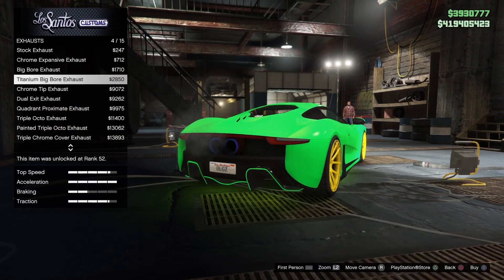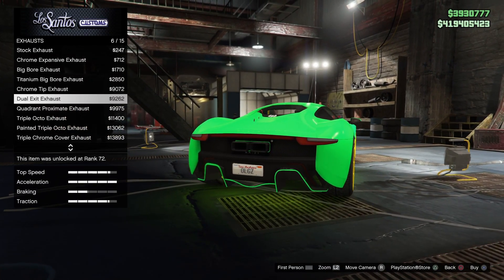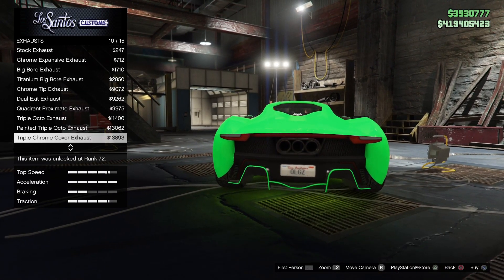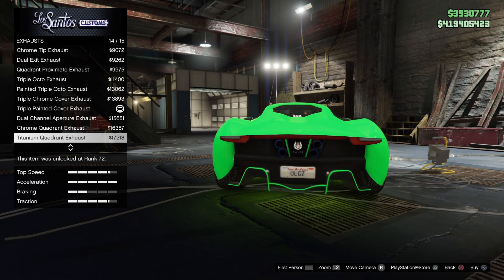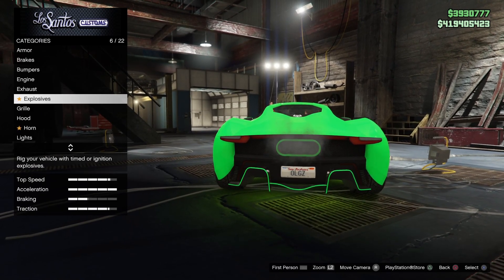For exhaust, you have 15 different options to choose from — a lot of cool options. You got the dual exit exhaust, the quadrant approximate, the triple octo, the painted triple octo, the triple chrome cover, and more. They all have really nice designs to them. Some have the Ocelot logo, some don't, and I appreciate that.